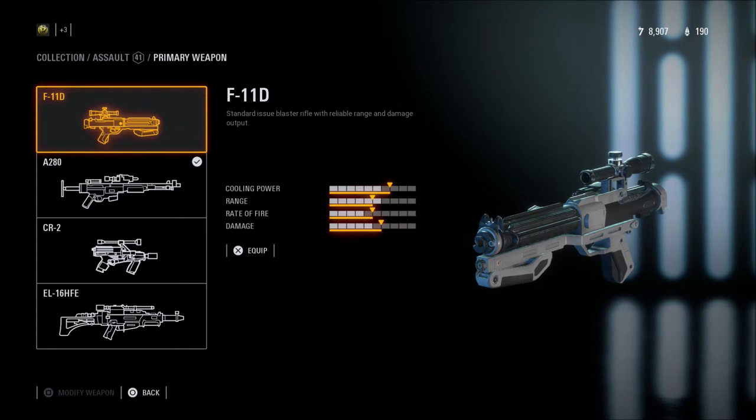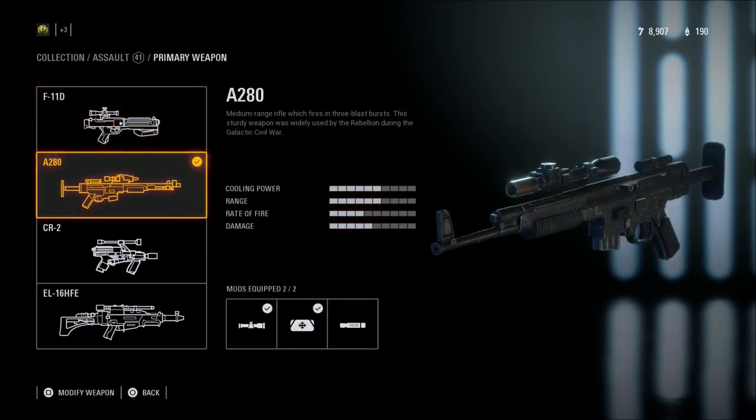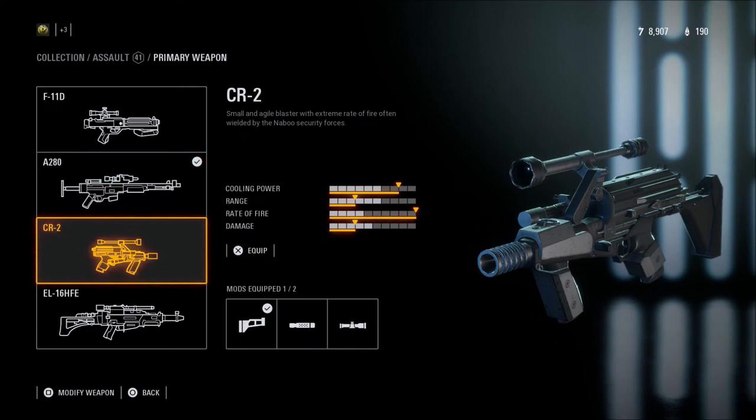The first weapon you unlock for the assault class is the A280, a burst-style weapon. It's decent at close range, better at medium range, and with the right attachments pretty decent at long range. Attachments include options to slow down cooling so it doesn't overheat as fast, increase range, and improve visibility with a dual zoom. It's a good gun for medium outdoor fights. Just be careful in close quarters. Overall, the A280 is a jack-of-all-trades weapon with solid stats across the board.